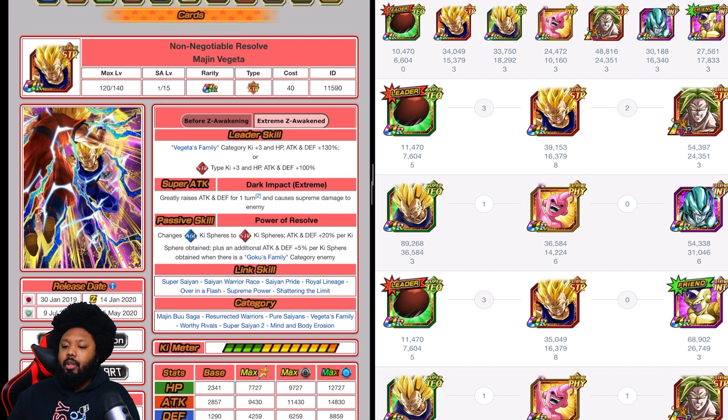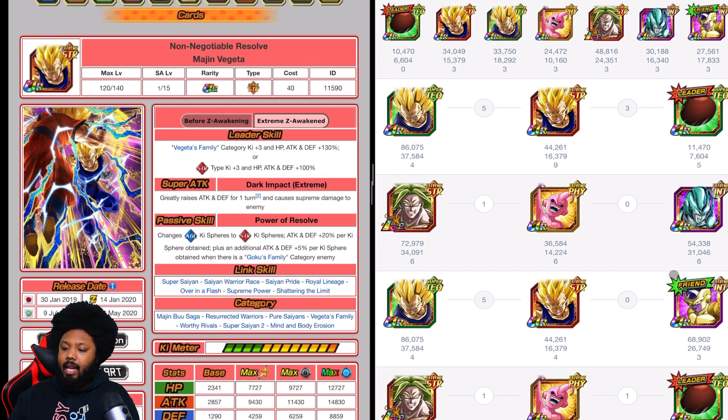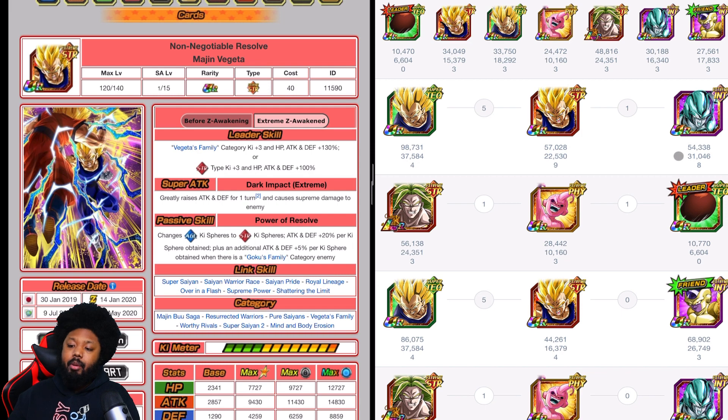The rotation you are going to be looking for is this type of rotation. Broly you want on the second rotation, and then you just want support on the other slot. Majin Vegito and Broly share five links together, and Broly attacks additional times in his passive. You want to make sure both Broly and the STR Majin Vegito get a lot of orbs because they will be able to kill Goku.